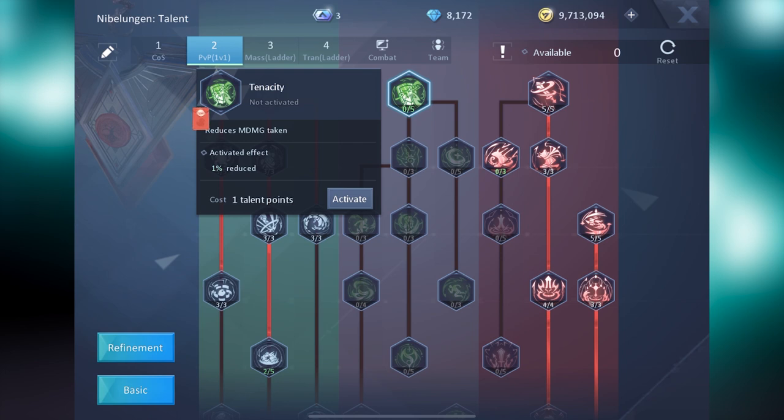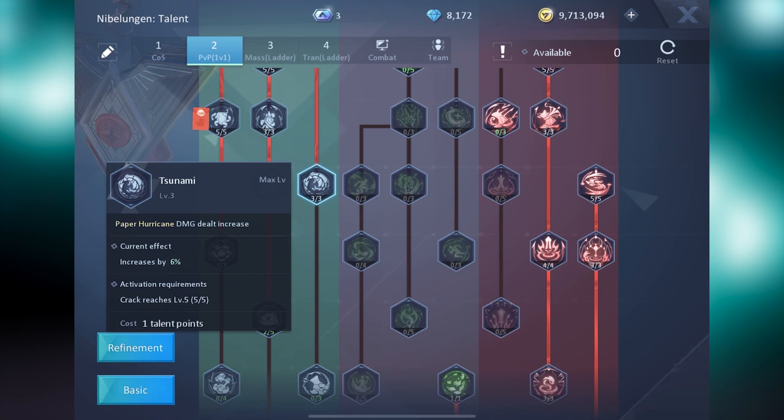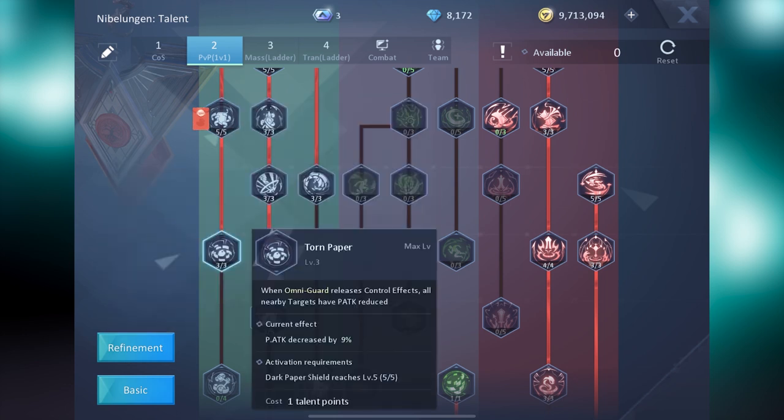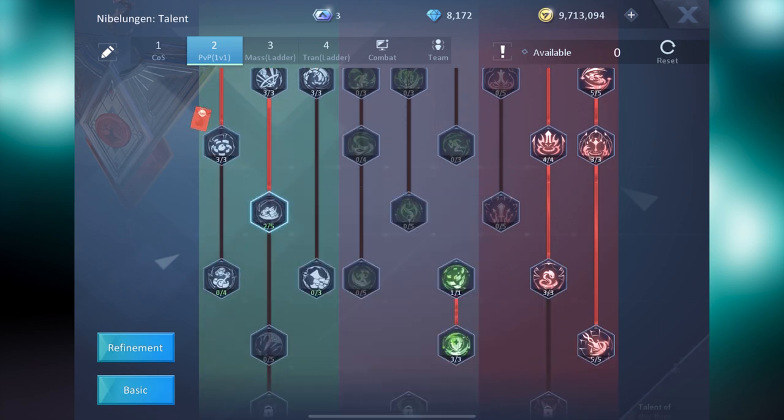On the left side, we recommend maxing Torn Paper, Soul Pierce, and Tsunami. After that, focus on maxing Shatter, Shock, and lastly Break. If we end up with some extra talent points in the future, we will be adding them to Sluggish.